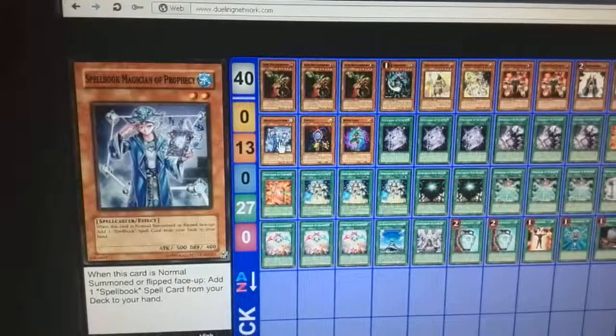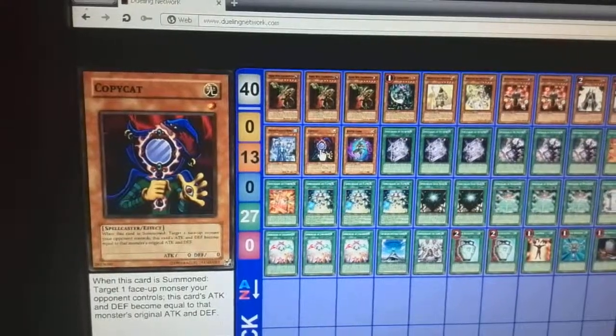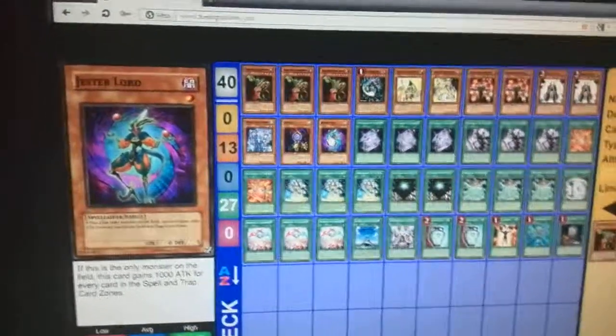Your Magician of Prophecy to search your Spellbook of the Master. Copycat, just because it's Level 1. And also Jester Lord, because no one seems to run Jester Lord.